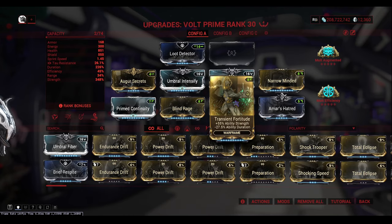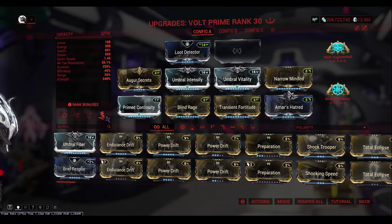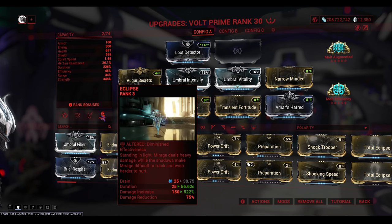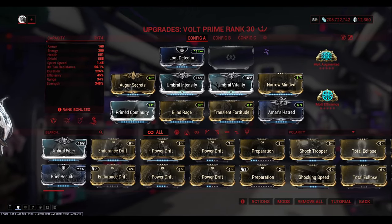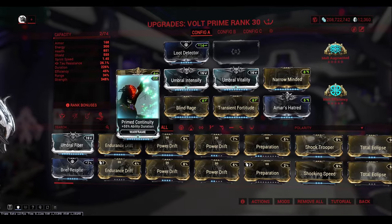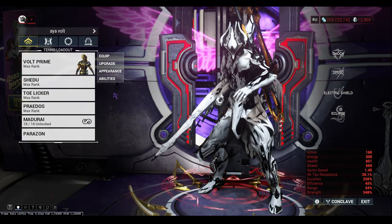Continuing the Volt build: Blind Rage for strength, Transient Fortitude for strength, and Umbral Intensify for strength. With Eclipse I get a 522% boost in damage and the duration is almost a whole minute, which is very promising. For arcanes, we're going with Molt Augmented for extra strength to make that Eclipse scale even higher, and Molt Efficiency for extra duration to keep these abilities active longer. The role of Volt is to do everything in this farm.